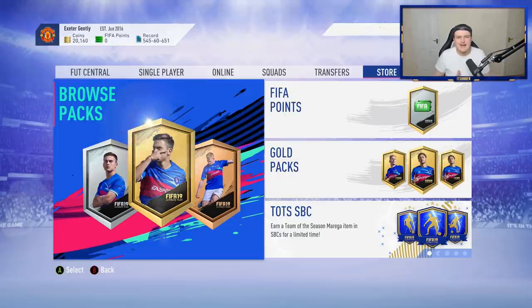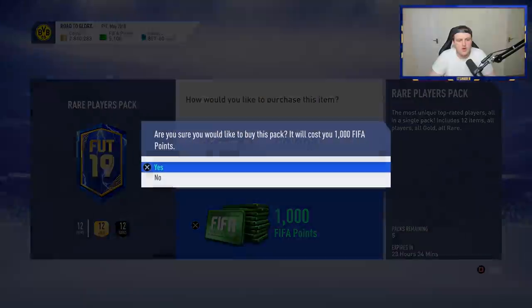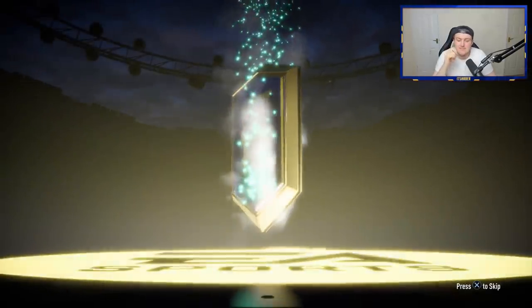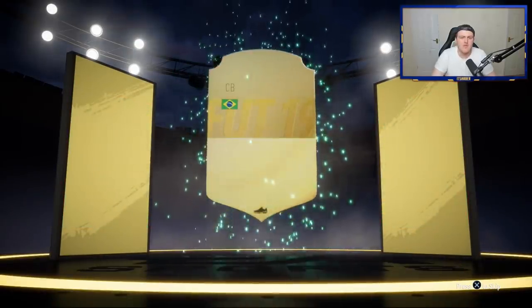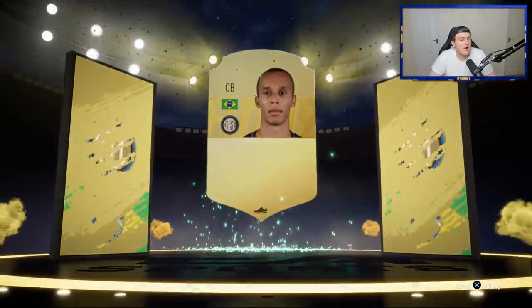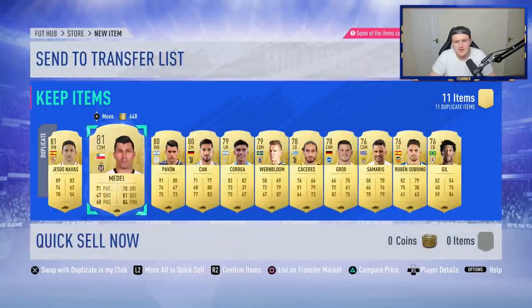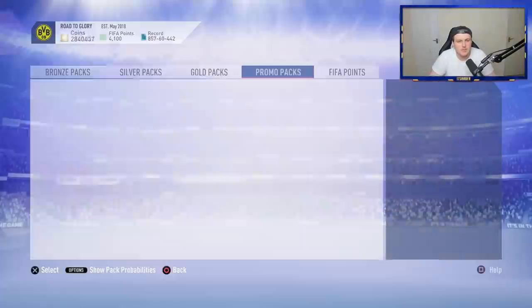Onto my account now. I have loaded up 5,100 FUT points to open up the 550k packs on my account, and hopefully we can pack some Bundesliga rare players, maybe a Team of the Season. We're going to start off with 85 Mirando — not too bad, that's decent, about 10-11k. Unfortunately all duplicates though, which kind of sucks. I was hoping to get some Bundesliga rares so we can open more Bundesliga packs, but we move on.